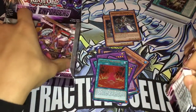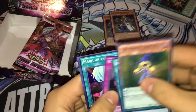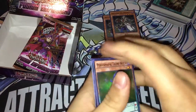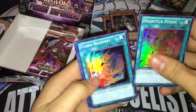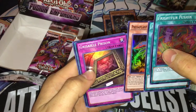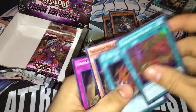Can we pull that fusion spell? Mark of the Rose, and a Frightfur Tiger taking the spot. I at least want one more Alistair. We got Frightfur Fusion, Fusion Recovery, Predator Plant, Grisly Prison, and Predator Plant Predaplant — whatever, doesn't even matter to me because it's not the fusion card.